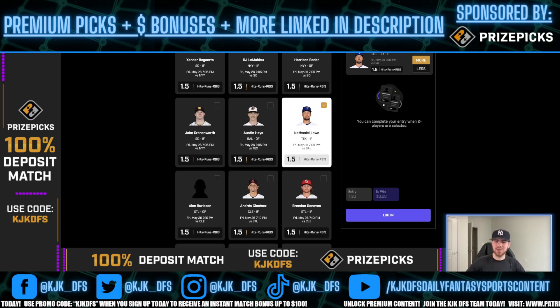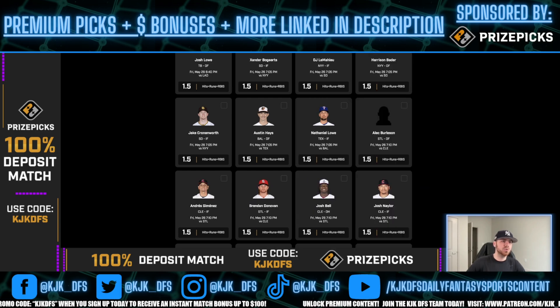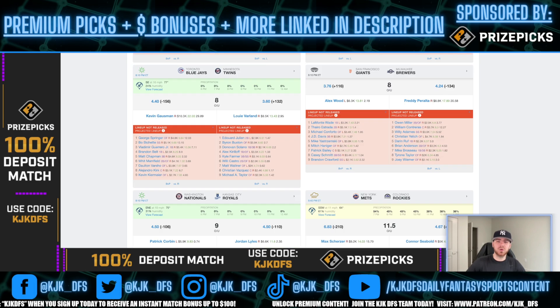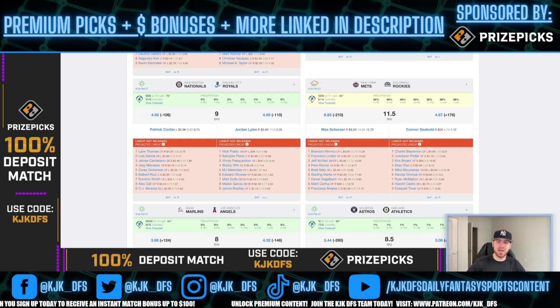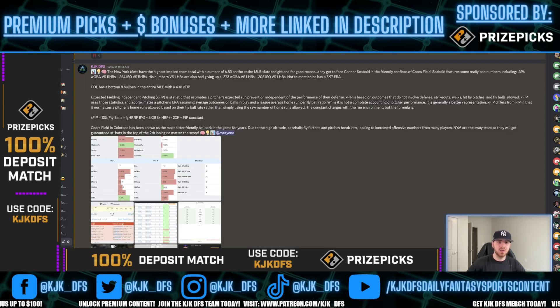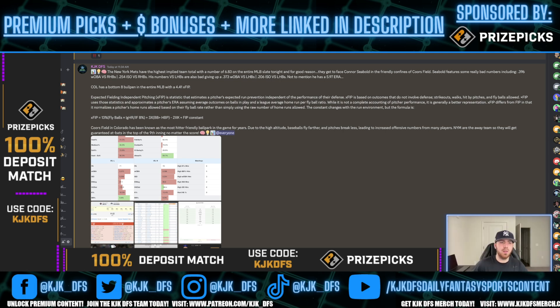Pick number three takes us to another game — the New York Mets taking on the Colorado Rockies. The Mets have the highest implied team total on the entire slate at 6.83 implied run total. They're in Coors Field, the best hitting environment in baseball, and they get to face Connor Seabold. Let's break down how that looks on the premium research tab. The Mets have already been broken down for the VIP members, so we'll run through why I like the play.